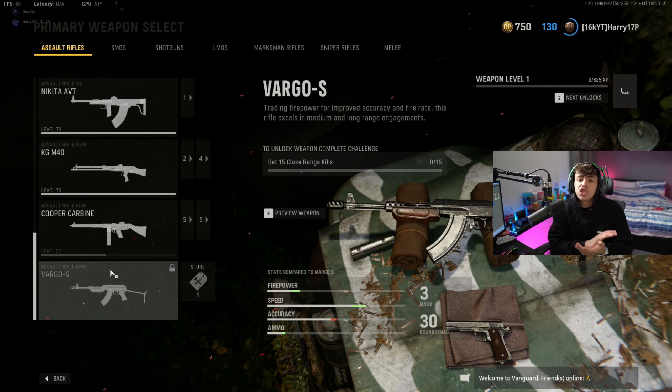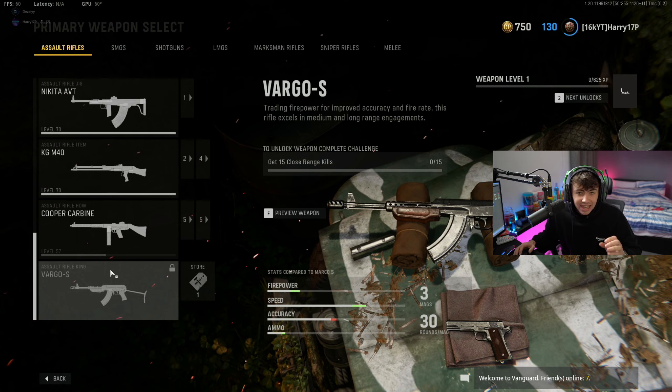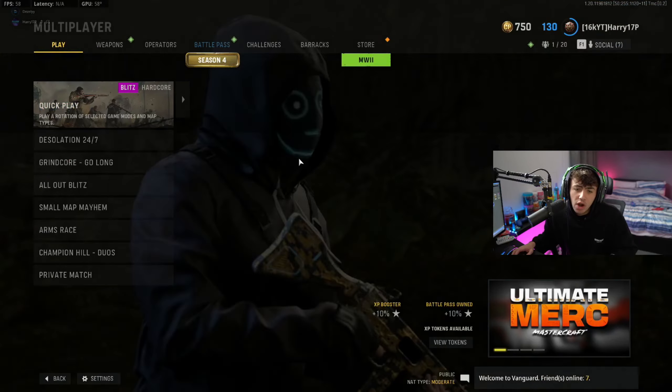As you can see, if we come to the assault rifle section on Vanguard we've got the new Vargo-S assault rifle. All you need to do is get 15 close-range kills. This can be done very very easily — let me have a look at what game modes are available in Vanguard right now.